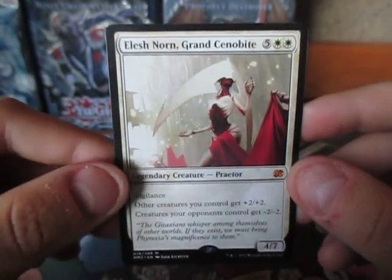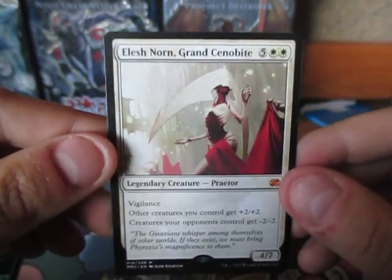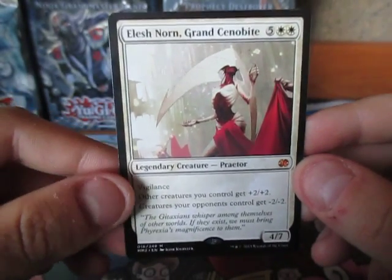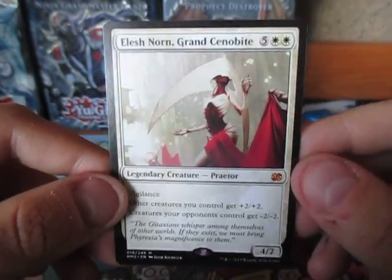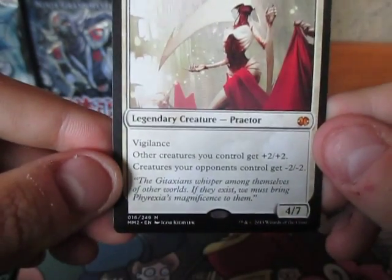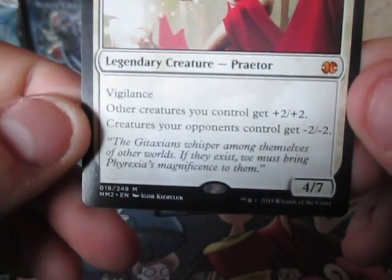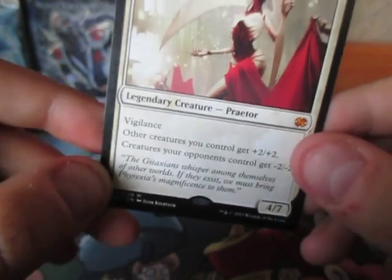We got Elesh Norn Grand Cenobite. Wow, are you kidding me right now? Pay 7 for a 4/7 with Vigilance, Legendary Creature Praetor. Other creatures you control get +2/+2. Creatures your opponent controls get -2/-2. Oh, that's really good.